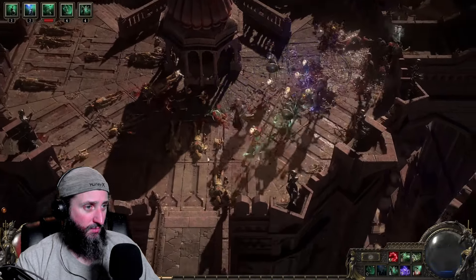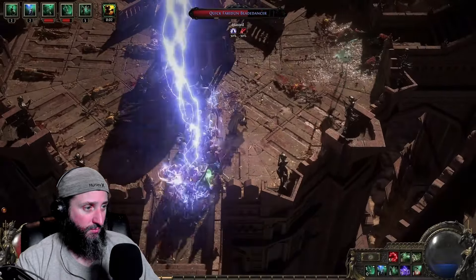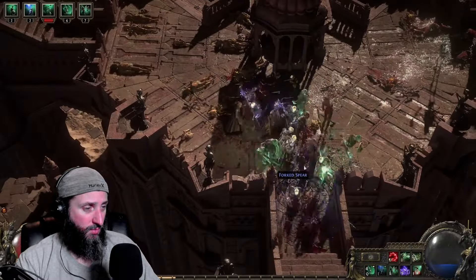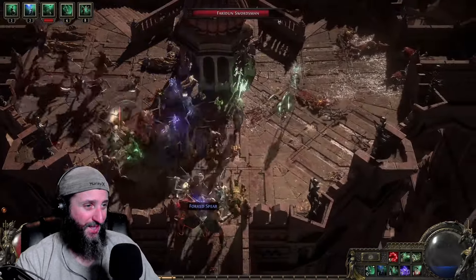The storm mage has a useful ability — if lots of your minions die, he can summon a lightning storm to strike the location of every dead skeleton in your army. There's also a type of skill called Offerings — these let you impale one of your skeletons on a big spike of bone in order to buff all of your other minions.